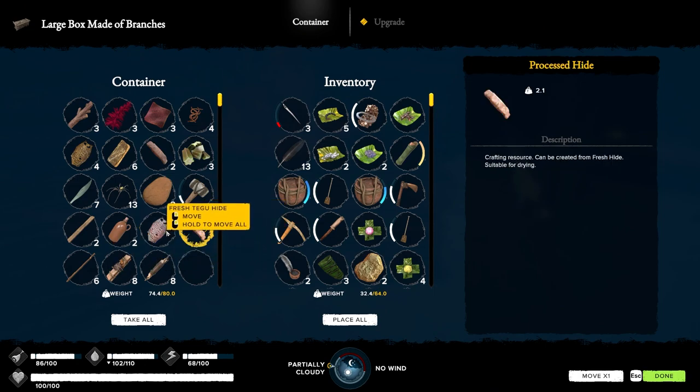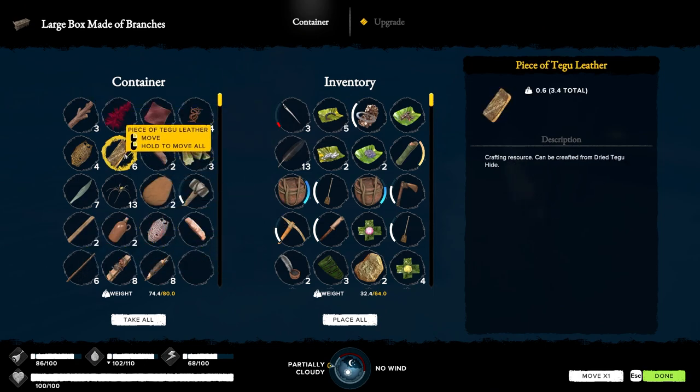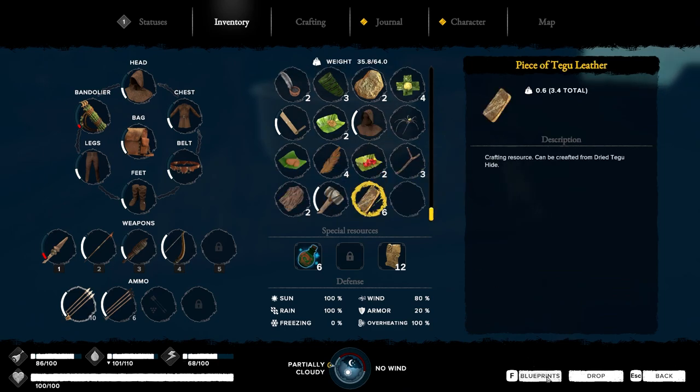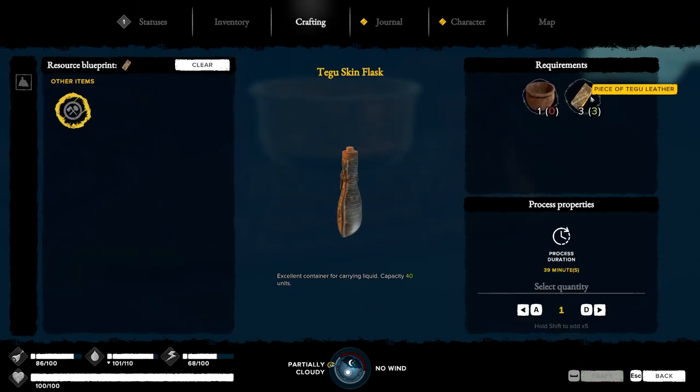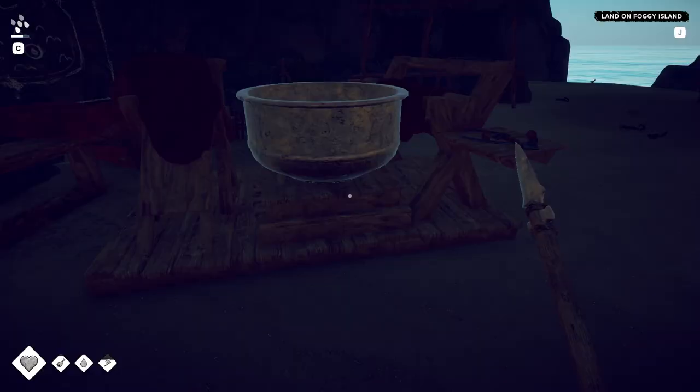One thing I did - I got some tegu leather. I want to make this tegu skin flask - it can hold 40 units of water. My current clay flasks hold 25, so that's a pretty sizable increase.